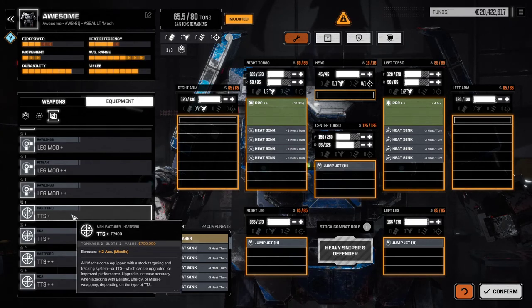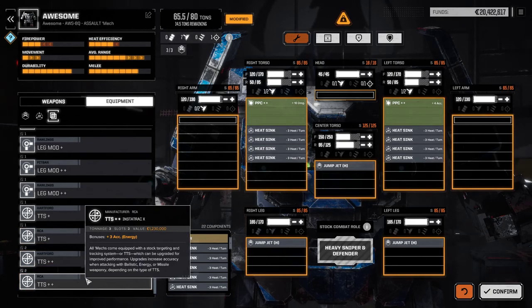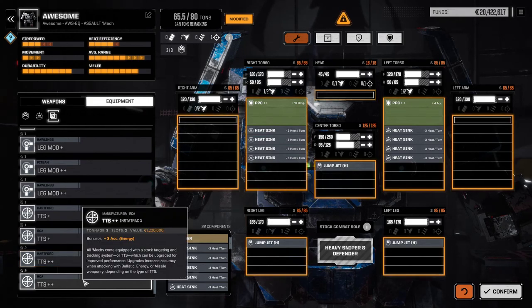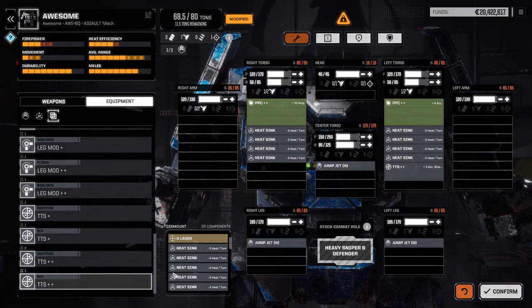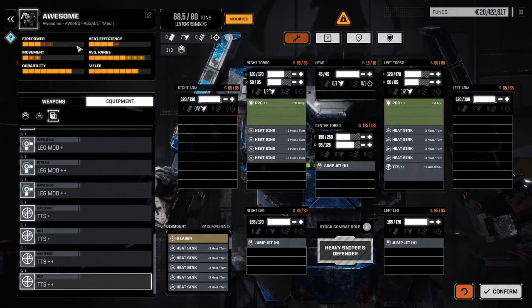You always want to be checking targeting and tracking systems (TTS) — these prove invaluable, especially if you are leveling up a mech warrior who has low hit and you just want to make sure that happens. Since we're going with a PPC build here and have energy weapons, I recommend having an accuracy increase to energy. Plus three accuracy to energy weapons — that's fantastic.